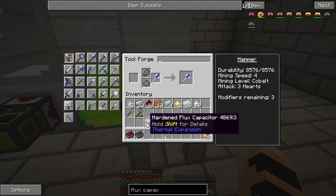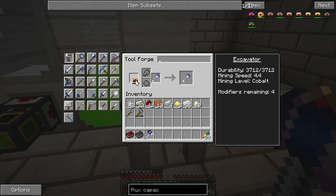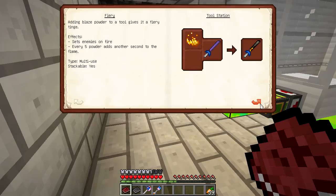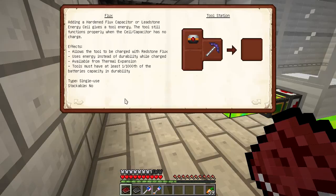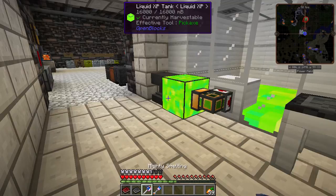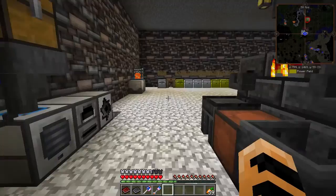Go back to my tool forge, get my hammer, and now I have flux on the tool. Same thing with the excavator — I've got flux. If you open up Materials and You Volume 2, almost at the very end, flux allows the tool to be charged with redstone flux. It uses energy instead of durability while charged, and the tool still works if it has no energy — but that's when it uses the durability of the tool. So as long as these tools are charged, you will never have to worry about durability, and that's a very good thing.